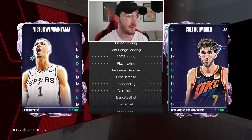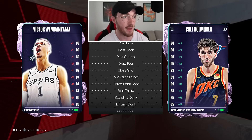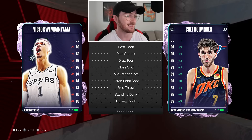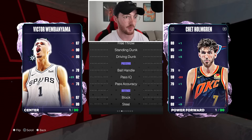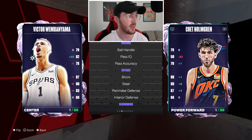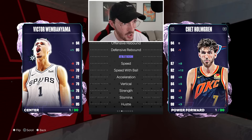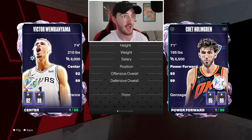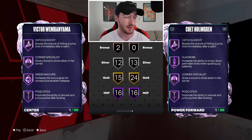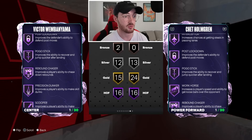We're going to compare Victor Wembanyama to Chet right now. Victor is taller, but Chet has 99 defense which is amazing. He's a better shooter all around than this Victor Wembanyama card — a better dunker with a 95 standing dunk and 85 driving dunk. Ball handles are the same, Victor's a better passer, Chet's better defensively. The speed is much better too. Honestly it's just the height that Victor has over Chet. They both have 16 Hall of Fame badges, but Chet has 24 gold badges — Chet is actually so good.